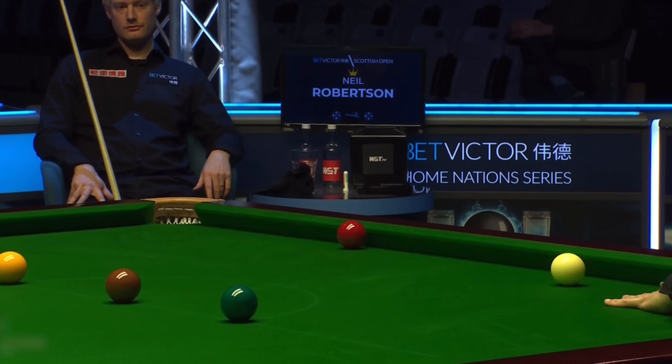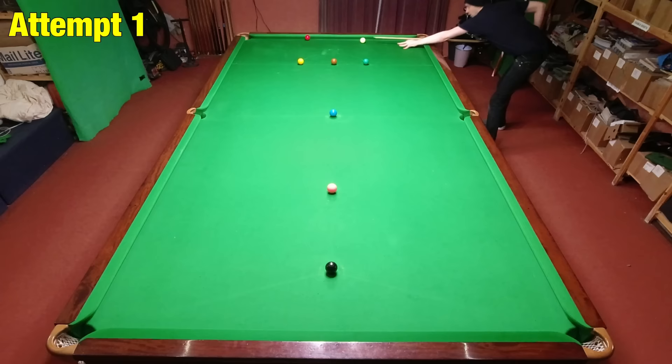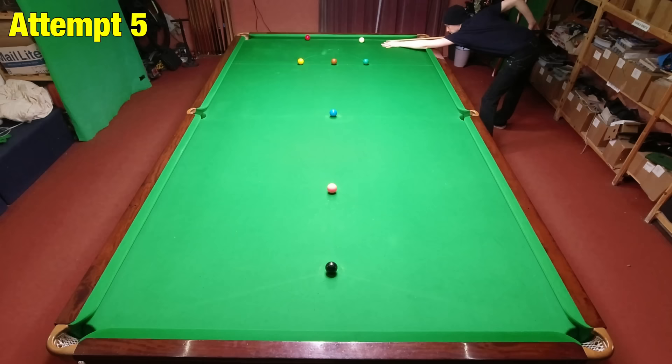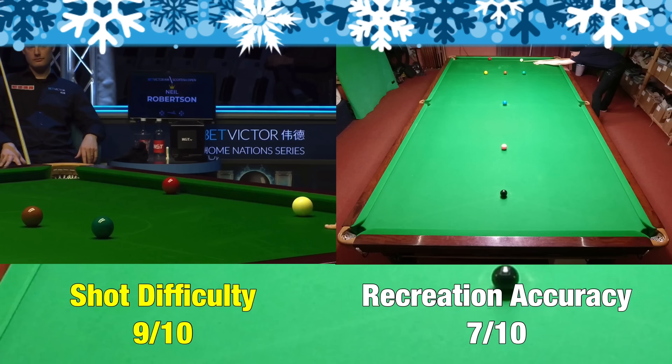Shot H is another decisive pot, this time from Joe O'Connor. He needed blue or higher off this red in order to go on and win the frame, and he managed incredibly well with a red this close to the cushion. There's a little bit of angle, so it's actually not too difficult to get the cue ball out and down the table — where it becomes difficult is how hard you have to play it. I was using a small amount of right-hand side and backspin, but it's possible Joe was just playing this as a screw shot, which is probably why the white just kept running on.